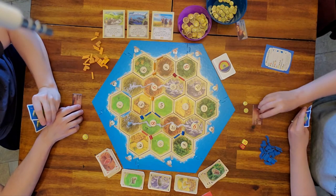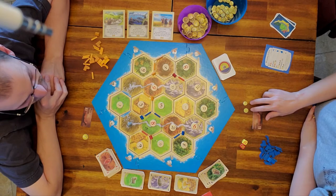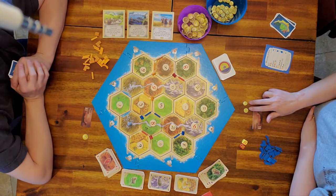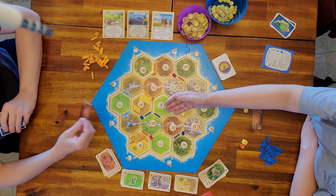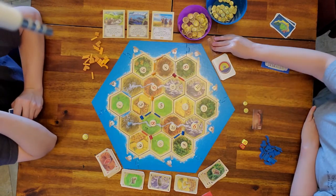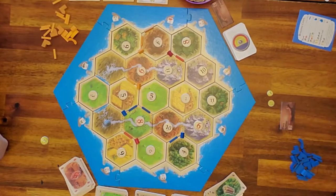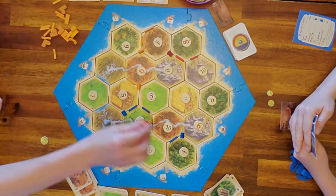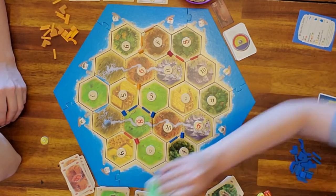I get the poorest settler tile, and because I now have the least amount of coins, dad gives me the poor settler tile. He now has neither tile.